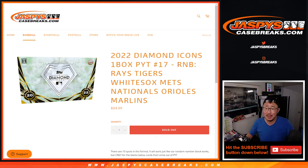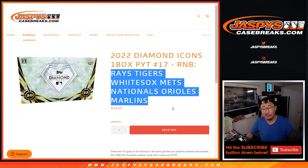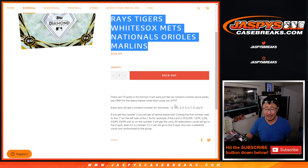Hi everyone, Joe for JaspiesCaseBreaks.com coming at you with the random number block randomizer for Pick Your Team 17 Diamond Icons Baseball involving these teams right here. Different set of teams from the other one we did. This one features the Rays.